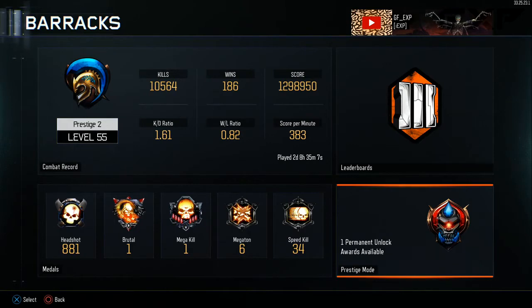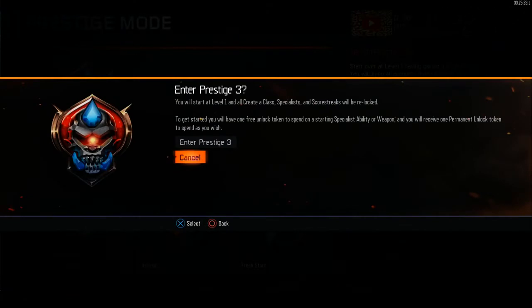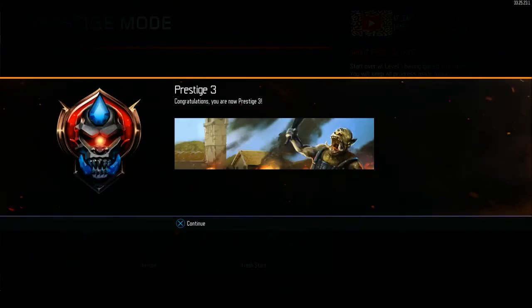Let's hop right into third prestige. As you can see, this is the emblem — it's like a little cyclops ogre horned dude, kind of weird but I approve. To get started, you will have one free unlock token to spend on a starting specialist ability or weapon, and you will receive one permanent unlock token to spend as you wish. I am so ready to enter third prestige.